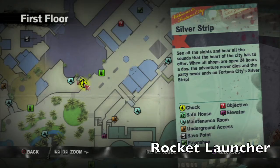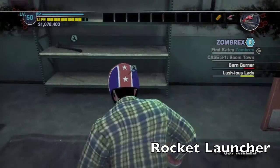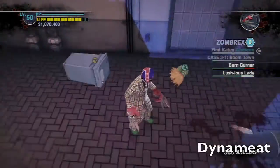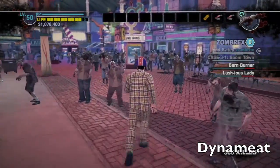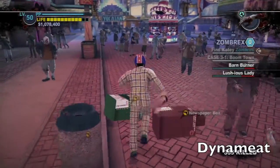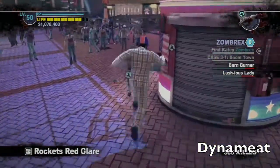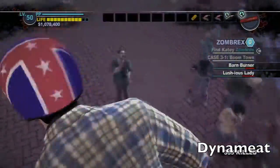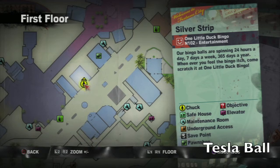Further down the strip should be this maintenance room, and inside should be the ingredients for a rocket launcher — a lead pipe and rocket fireworks. Back outside should be a hunk of meat; if it's not there, usually a zombie picked it up, so look around. Run down the strip towards the Yucatan and over to this fireworks shop. Jump on the roof and on the end should be some dynamite — pretty nice place to hide their secret wares. Run back to a maintenance room and combine the two to get some dynamite.